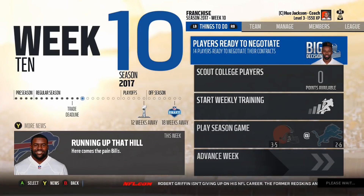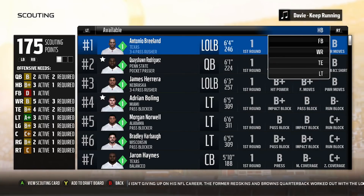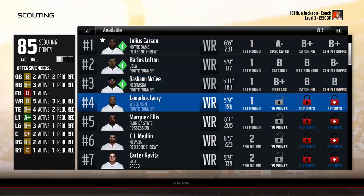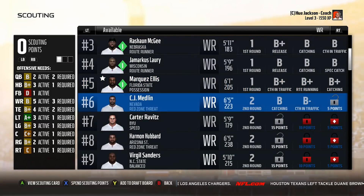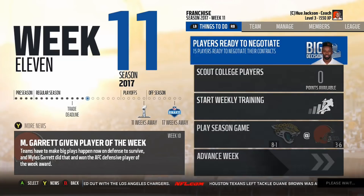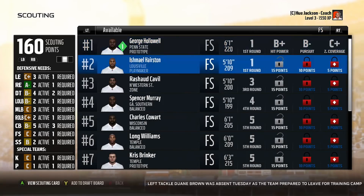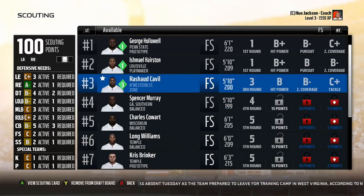What I would do is expand the number of attributes you get to five, and also remove the plus/minus designations. Because knowledge is power — with more information you have to scale back how accurate it is to mask things a bit and not make it too easy to identify diamonds and busts. You could also allow setting which attributes you get position by position — for example, for quarterbacks you might specifically want throw power, deep accuracy, and throw on the run. But like I said, if it were up to me I'd scrap this entire system, so it's a little hard to come up with improvements when I'd completely redo it differently.